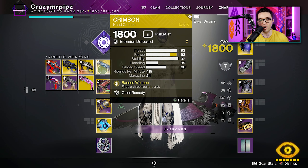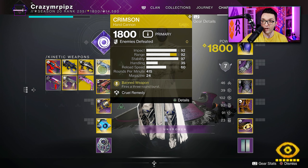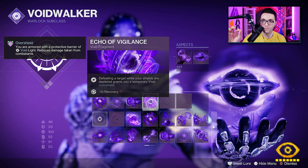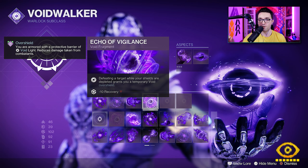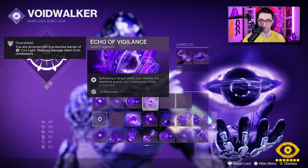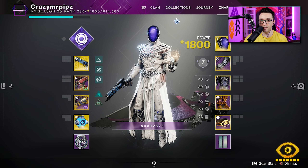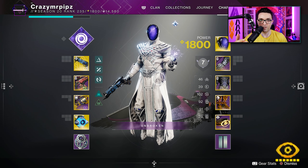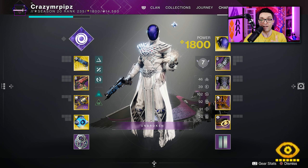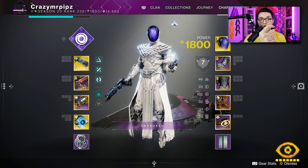So we're using Crimson, which we all know — you get a heal and you start healing right away. It's a really powerful gun. The range, the stability, look at the stats, man. This gun is insane. If you combine it with Echo of Vigilance — defeating a target while your shields are depleted grants you a temporary void overshield. Now, you do lose 10 recovery, but hear me out. Pretty much what happens is you get a kill, and obviously when you're in a duel, most of the time your shield is also broken, which means that in combination with Crimson, you get your full HP back and on top of that, you get an overshield.